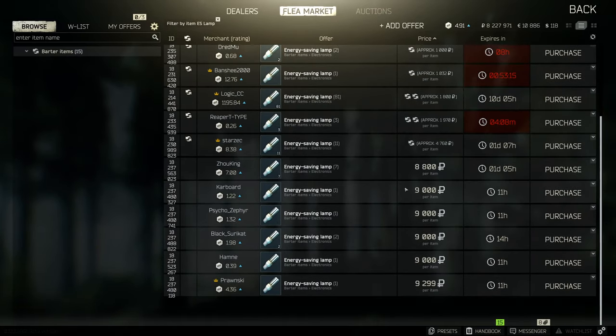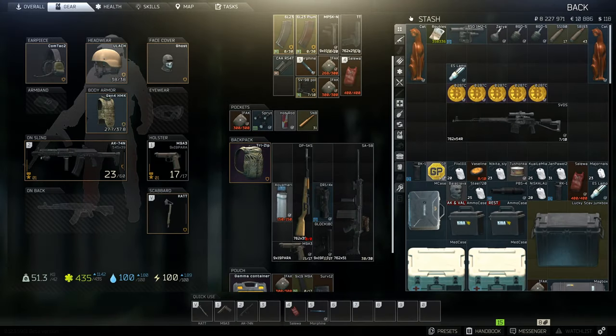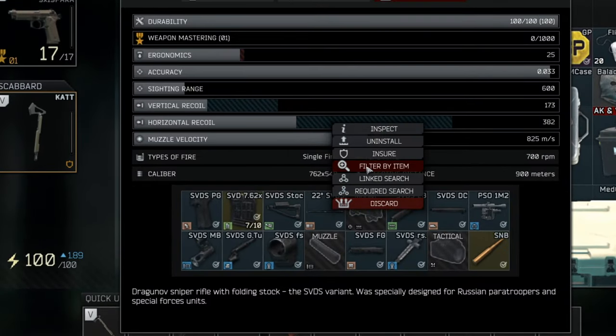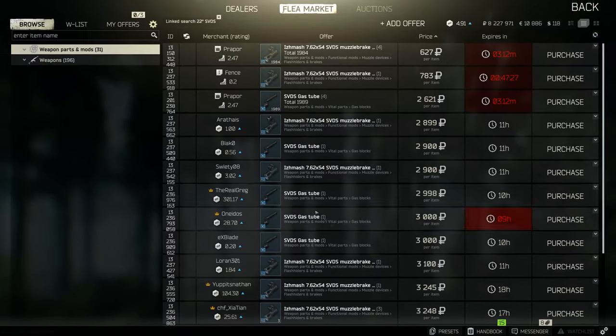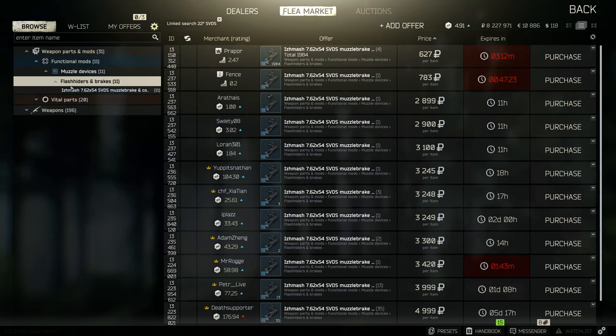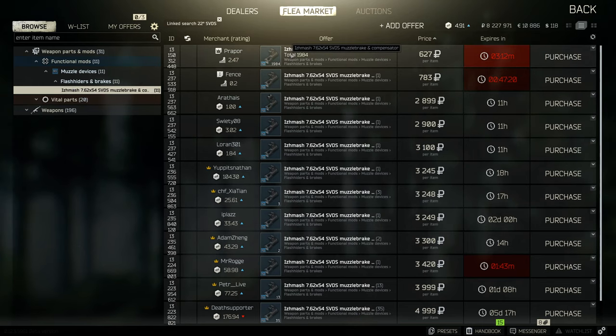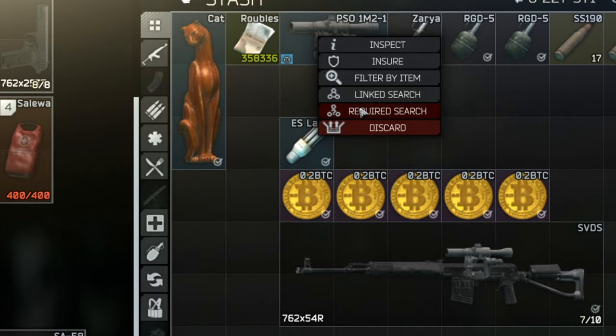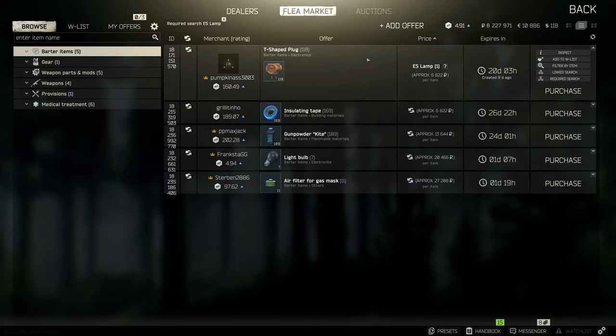Filter by Item will show you the current listings and their price on the flea market. Linked Search is good for finding out which mods go onto your guns. Be aware that you might have to do a linked search on different parts of your gun — for example, you may have to do a linked search on the barrel to find muzzle devices that will fit. Required Search will show you trades that other players or traders offer for that item.